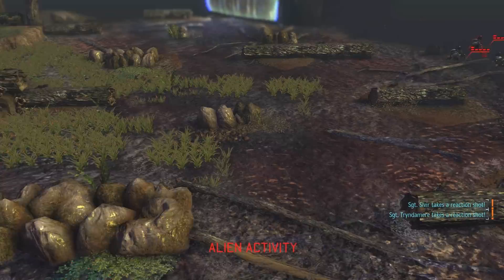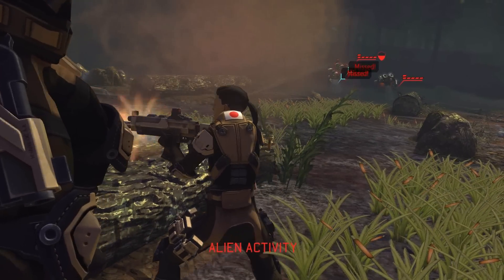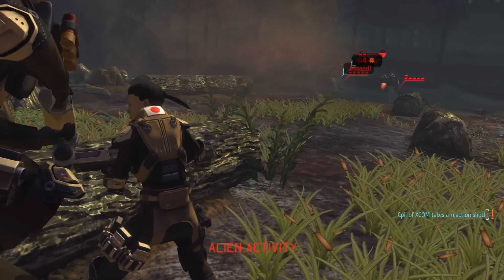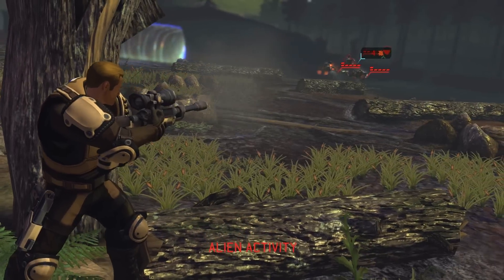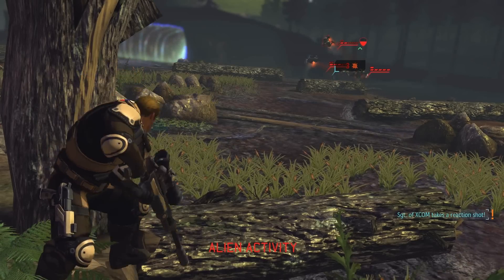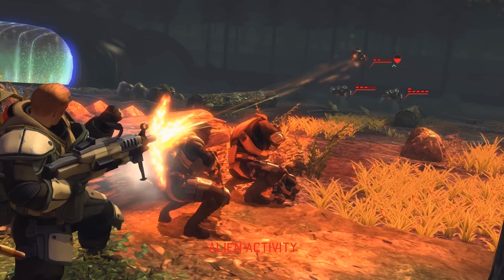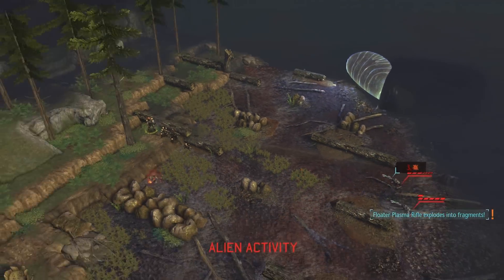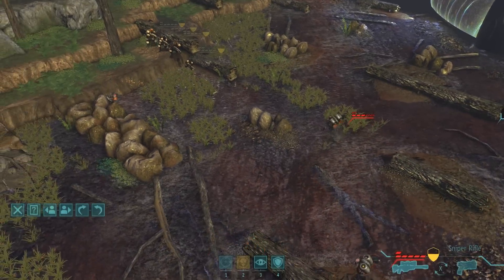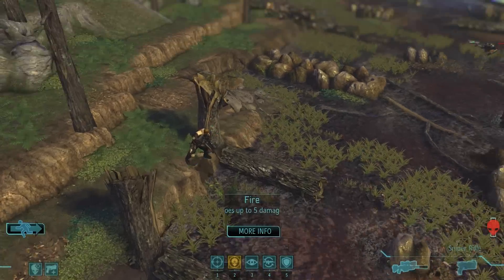And three angry floaters fly into our zone. We're going to start off by missing quite a few overwatch shots, but Tryndamere is going to hit, and so will Riven. And then Nasus finally will kill one of them. Honestly, that's the best overwatch shooting I've ever seen — we landed three out of six shots, and we got an alien and wounded another.